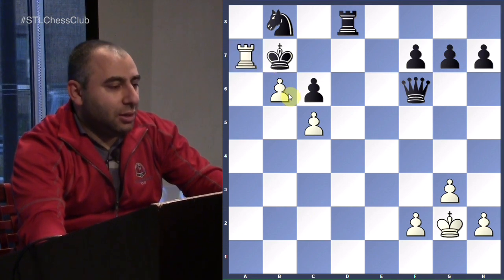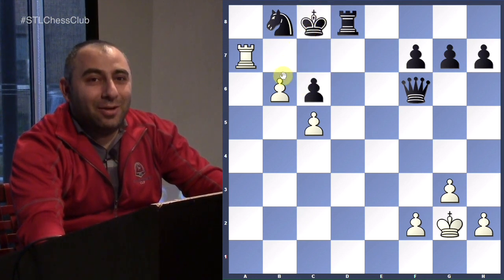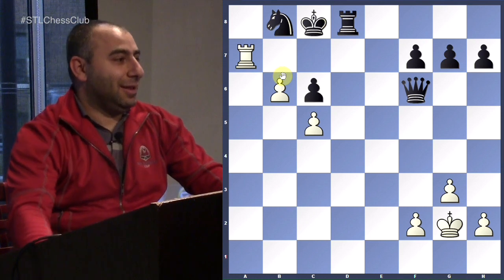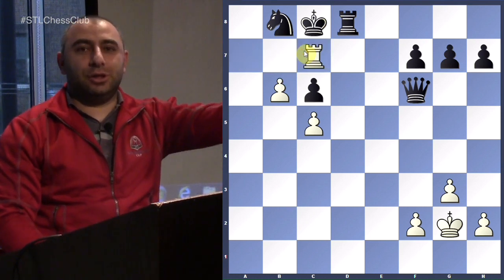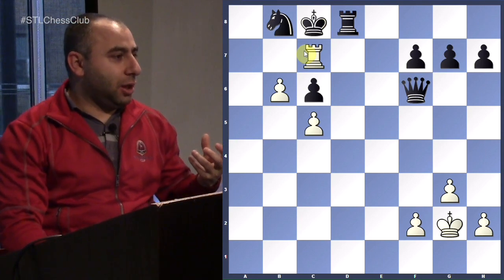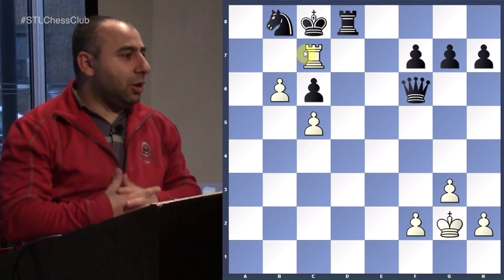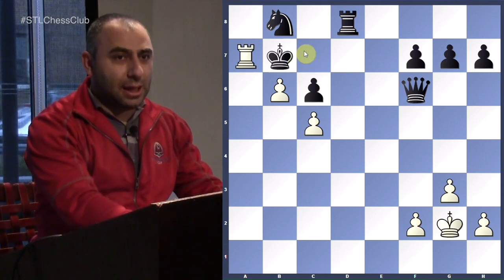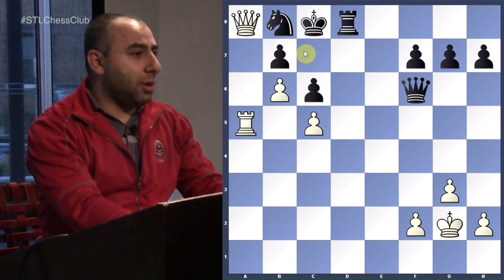Now he has to go here. Then rook to c7. Bravo, excellent job! That's how you expose the position of the king — exposed by sacrificing your queen, and then you follow that with a neat checkmate. Attacking the king. Remember, we have ideas like this. You have to think about it. Who would have played this in a real tournament game?